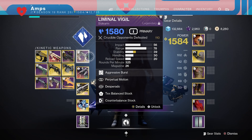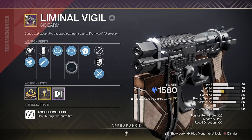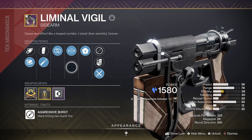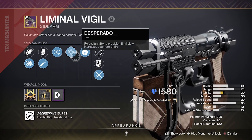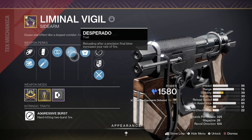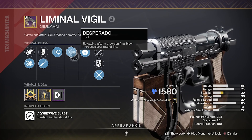Your eyes do not deceive you — that is in fact a sidearm that has the perk Desperado on it. This is the first ever non-pulse rifle to get this perk in Destiny. If you're unfamiliar with what the perk does, it reads: 'Reloading after a precision final blow increases your rate of fire.' And if that sounds really cool and really strong, it's because it is.